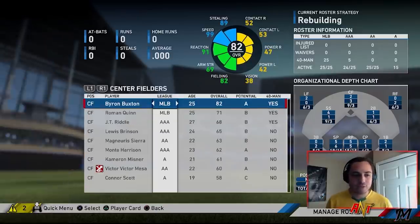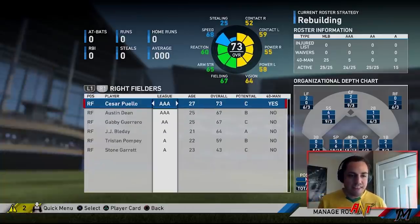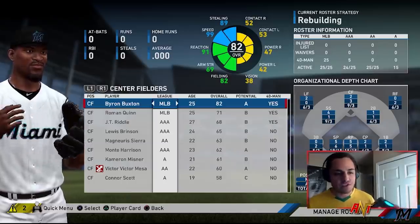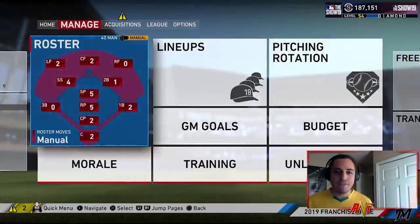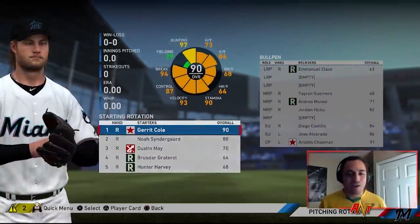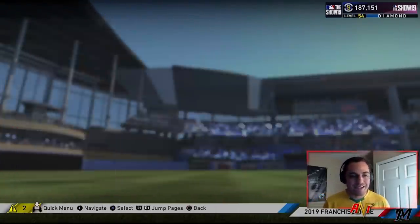For left field and outfield, Tim Locastro is the fastest guy in baseball, and right behind him was Isaac Galloway. We also have Byron Buxton, Roman Quinn. Terrence Gore's name came up but the roster is full — I wanted to throw him in just for the speed meme, but unfortunately we just don't have the space to fit him in. That's the team.